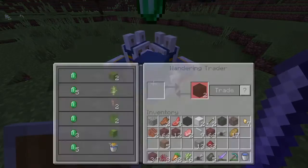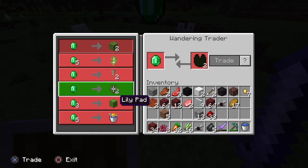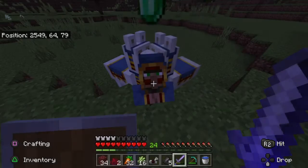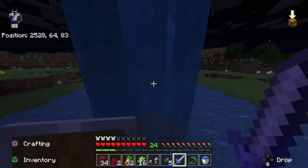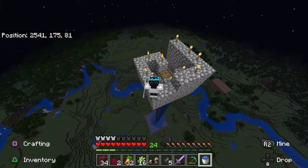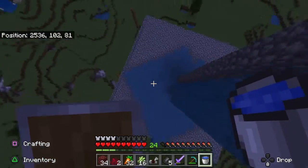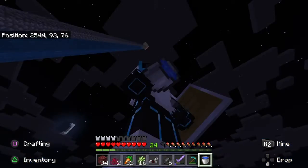Trades — what you got for me buddy? A bucket of pufferfish for a cactus? You know what, I kind of want that. I'm actually gonna go get some emeralds once I check up here. I put way too many of these — anyways I'm just gonna AFK here. I feel like I've been up here too long because I really want to get those trades, so I'm just gonna go down.